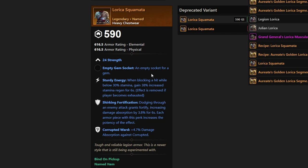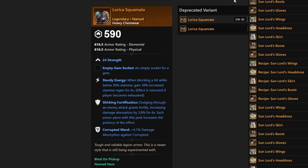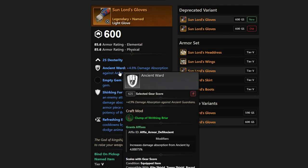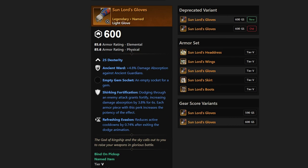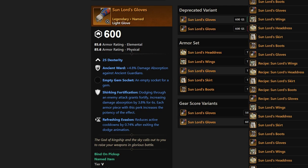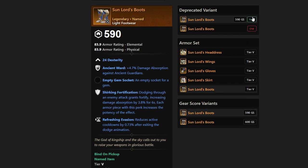Now we're over to Hiroo when it comes to armor drops. We're now getting Ancient Ward sets, and they're going to be light armor. The full armor set is called Sun Lords — Sun Lords Boots and so on — a full armor set with gear score variance from 590 to 600. Since they're named, you can upgrade them to Legendary. All of these are from Hiroo.